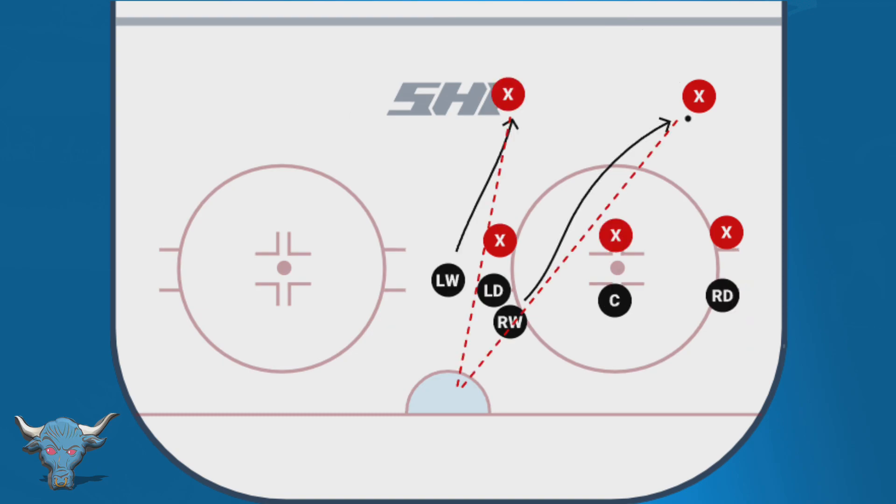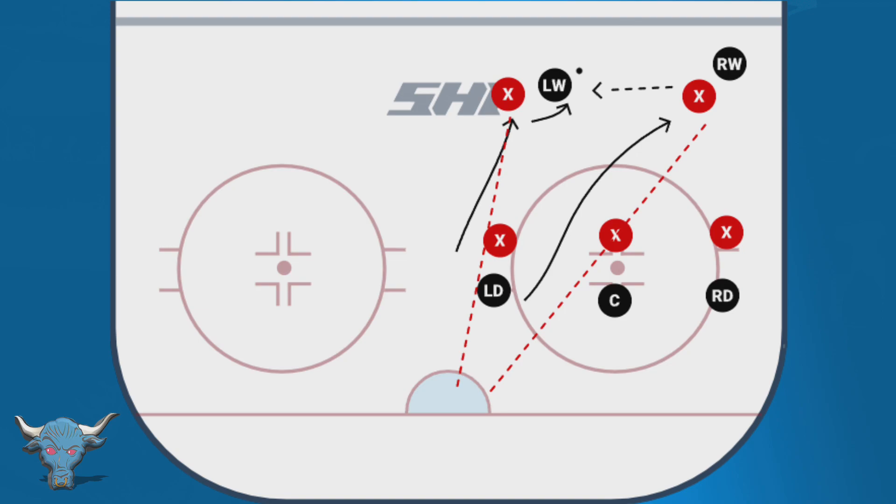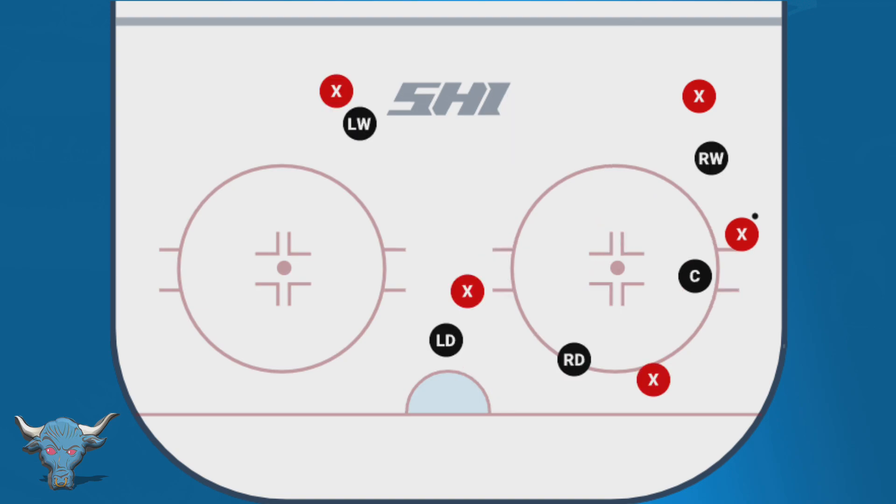If we lose the draw clean, we still have our right wing going straight toward their D-man, so he's always in that shooting lane. The left wing reads the loss and instead of going to the boards, goes to the other D-man and gets right on top of him. With two of our guys up high with sticks in the right spots, we've got both shooting lanes from the point blocked, a chance to pick off a cross-ice pass, and we force the play to the outside. We've got the puck away from the scoring area even though we lost the draw.